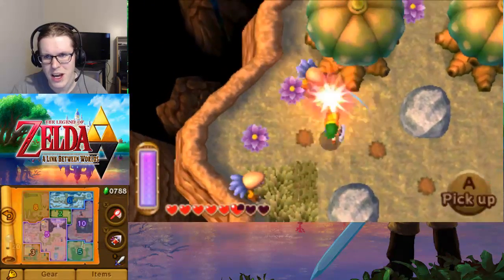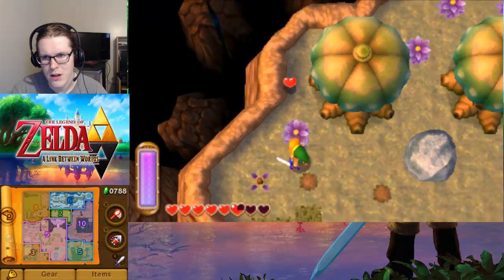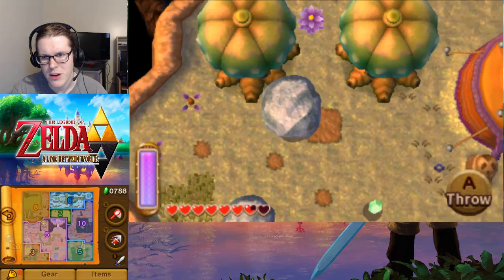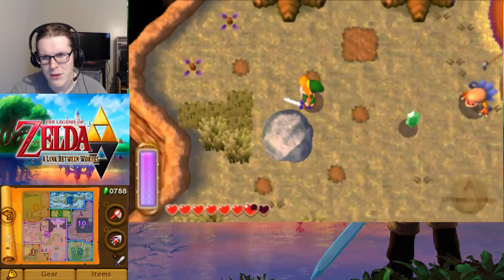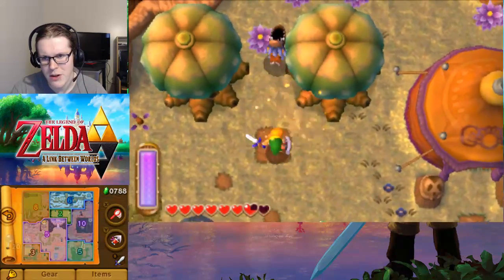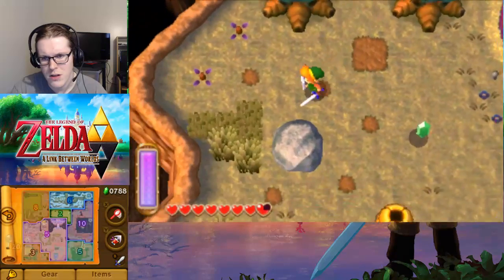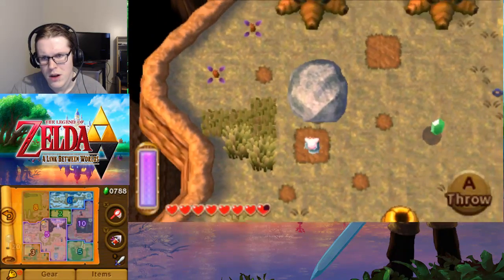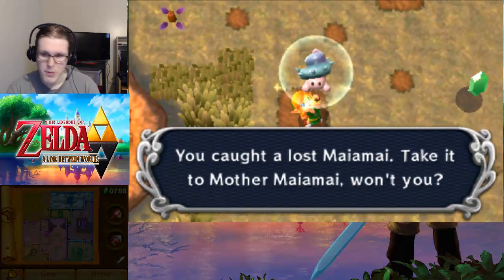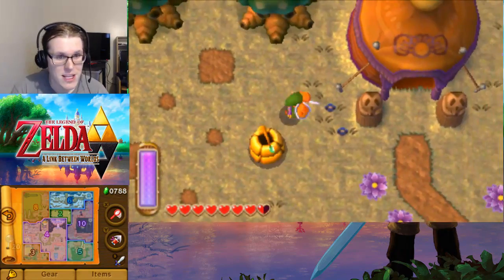The Master Sword is just gonna cut off all these skulls, apparently. If we pick up this rock we can just kind of chuck it at people. Was it just one of these trees? Not that one... that one? Nope. Oh, it's the other rock — of course it's the other rock. We pick it up, and that is another Maiamai. That leaves us with four left in the area.